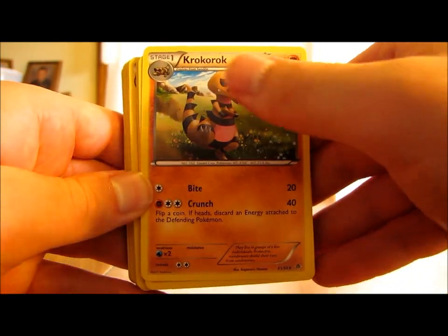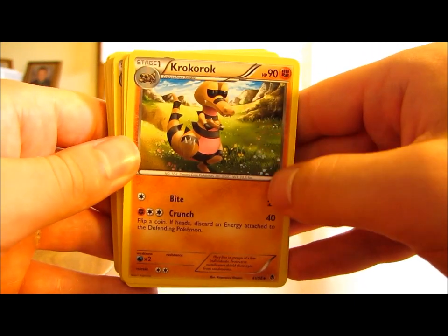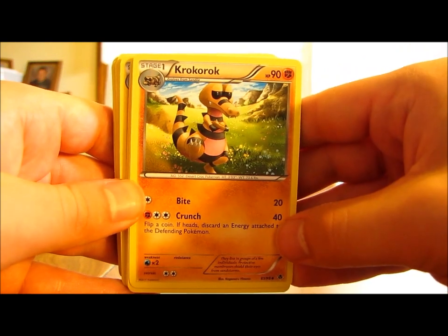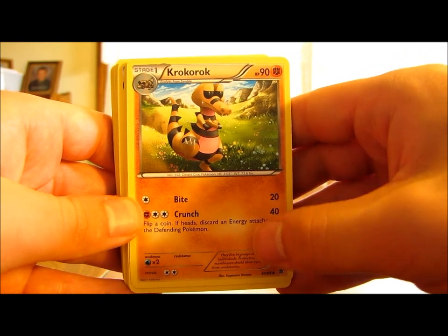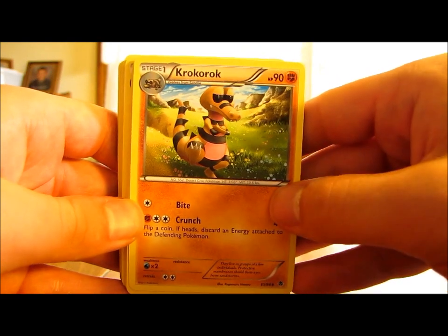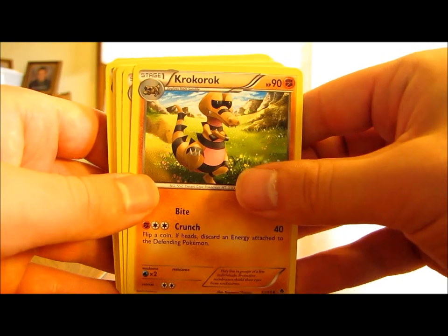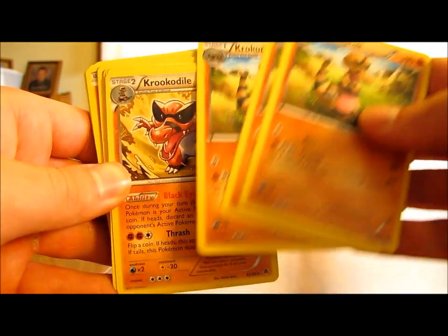We have 3 Krokorok. It's a stage 1 fighting type with 90 HP — average. It has two moves: Bite does 20 damage for any type of energy, and Crunch does 40 damage for 3 energy cards, which is below average. But you can also flip a coin; if heads, discard an energy attached to the defending Pokemon. That makes up for it a little bit, though I still think this card is a little weak.